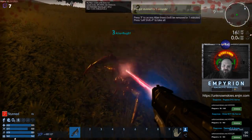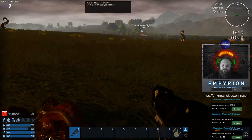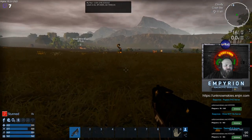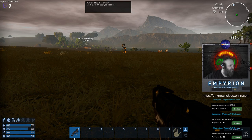Creatures can stun you and damage you a little. There are different medical status effects that can be put on you — they're kind of a pain. Some of them you can deal with, but some of them are just going to kill you. In that case you're better off just suiciding, coming back, picking up your stuff, and moving on with your day.